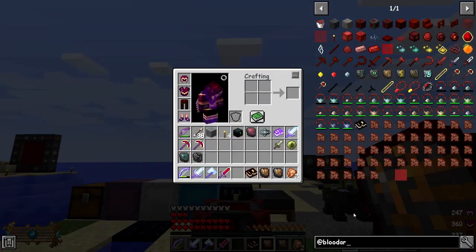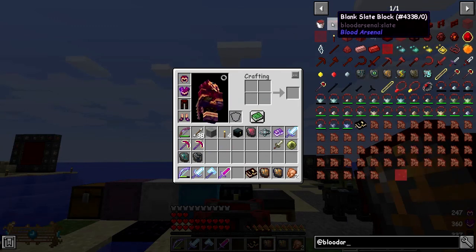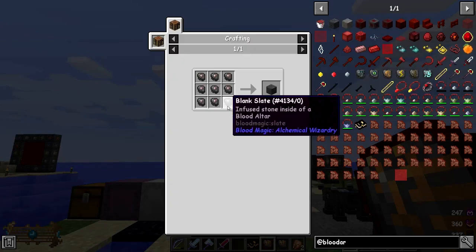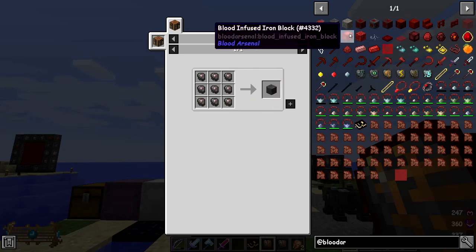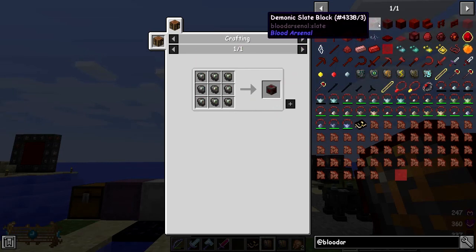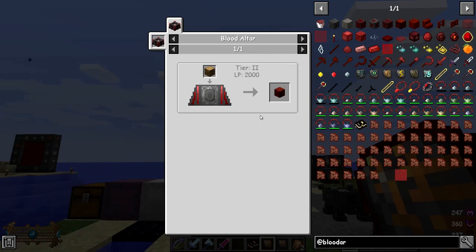Here's what we've got in the mod: we've got refined blood essence, life essence, blank slates, and blocks. All these blank slate boxes are just compressed slates, really. You've got the different types of slates - reinforced up to ethereal - and then you've got infused blood, where you put bloodwood into an altar and get some infused blood out of it.